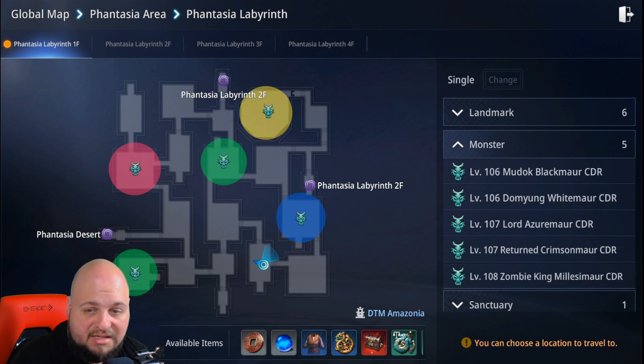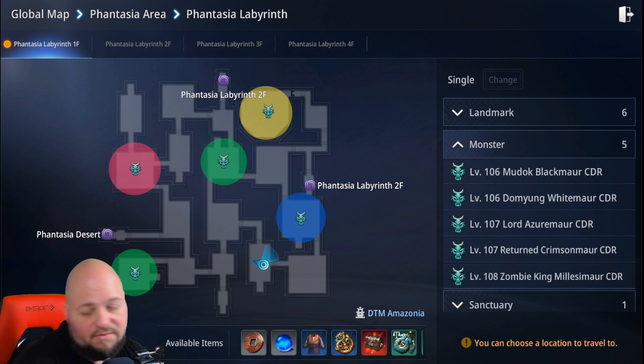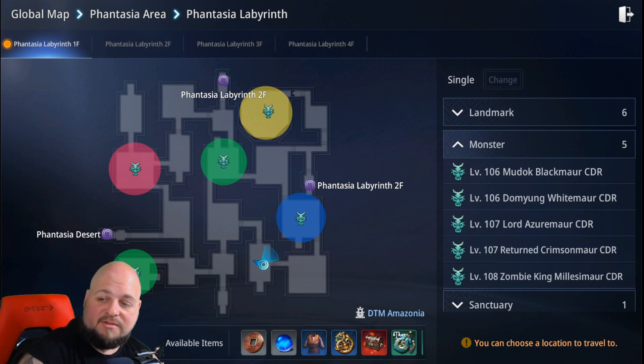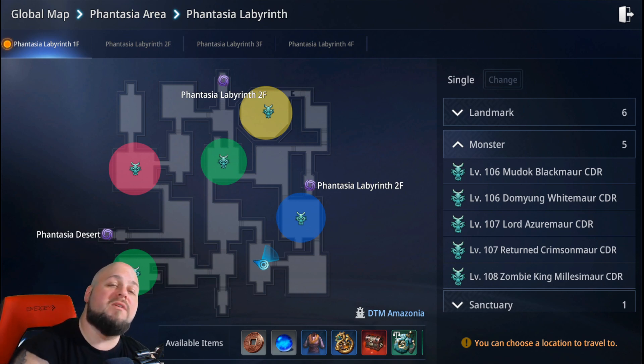That's pretty much it — level 100 to 110 is pretty straightforward. If you've been following my guides, everyone at this point should know what to do. I'll probably continue putting out guides here and there for consistency, but those are the best areas for XP. Hopefully we'll get Magic Square 7 and Secret Peak 7 sooner rather than later. If you're enjoying the guides, hit that like button, subscribe, and turn on notifications. I'll catch you in the next video.